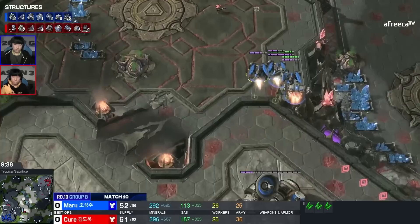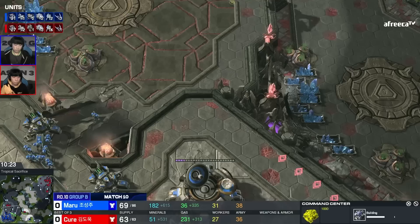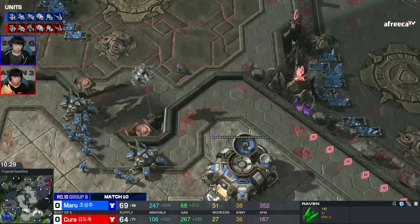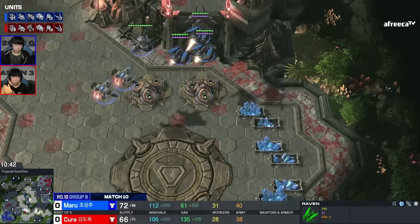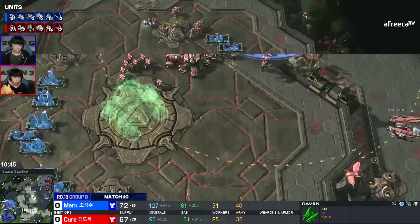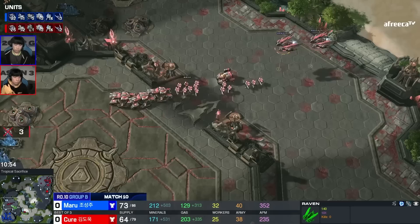If one marine is trying to zone you, you kill it with the banshee; too many come up, you use auto turrets. Maru's position looks a lot better right now, but Cure is getting an expansion up. Maru is looping around through the south. With only four mineral patches, you're not getting much income — this could be the Achilles heel for Cure. What does Cure have to protect his own workers? Not much. The auto turrets are coming in and this may force Cure to try to fight up the ramp.